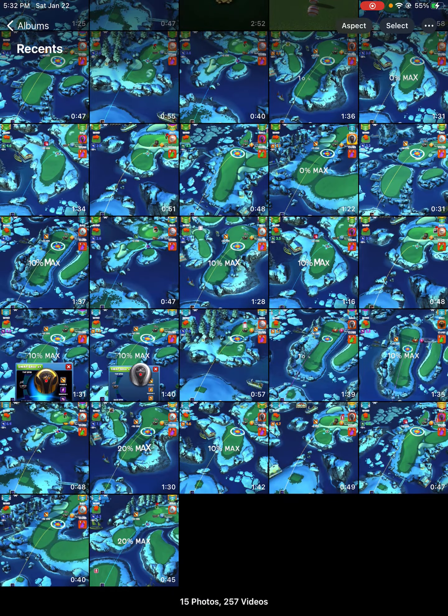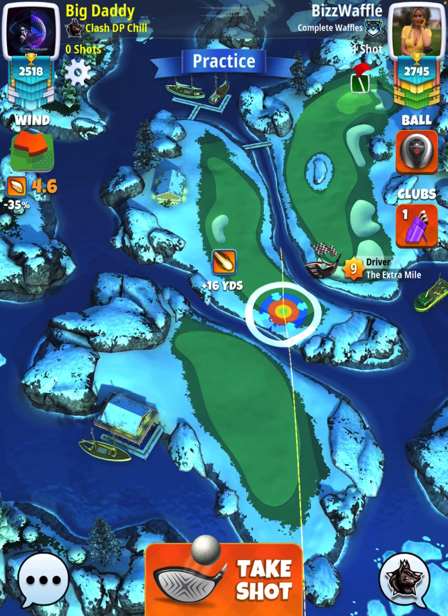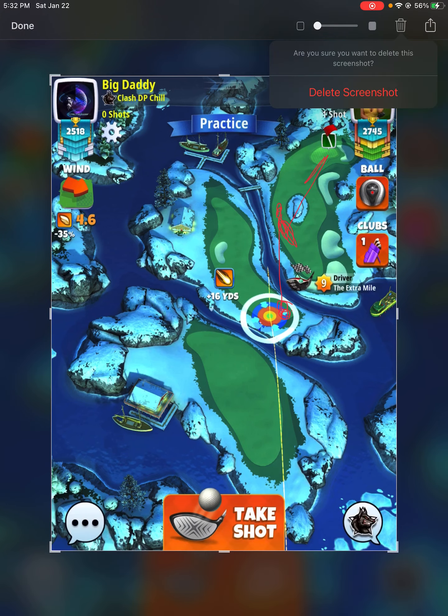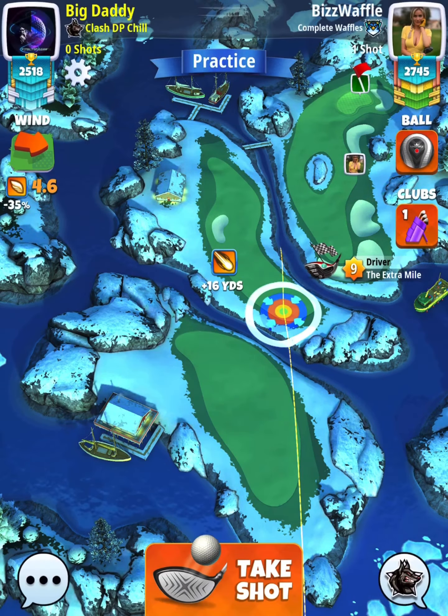So we're going to go to hole number 6. Here's how we're going to approach it. Now there are two ways you could play this particular wind angle. The first way is what I'm going to show you. But if you're worried about the drive, you could look to land on this area and hit your ball right up here. You might stop somewhere in this red zone and then you're still going to have a thorn shot to pin. I don't know what the second thorn shot is going to play at, but that is a safer drive than what I'm about ready to show you.